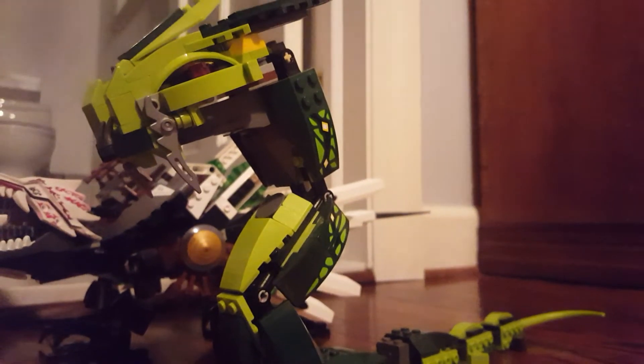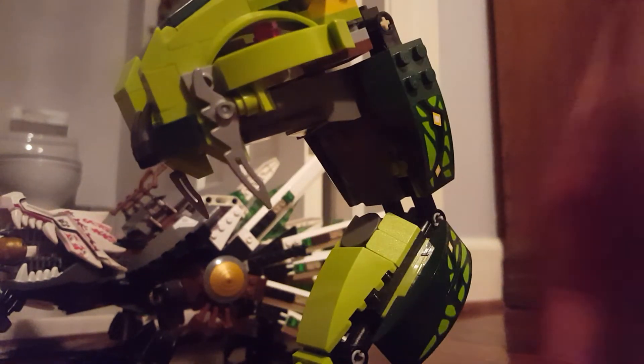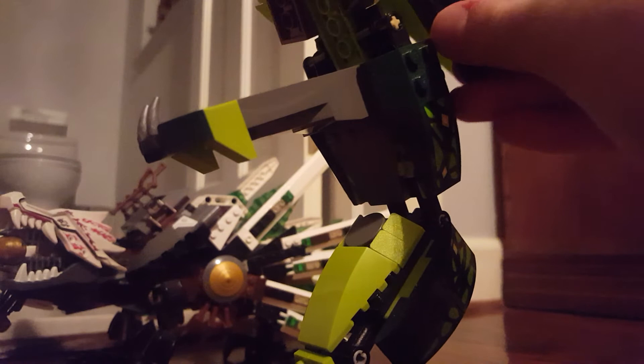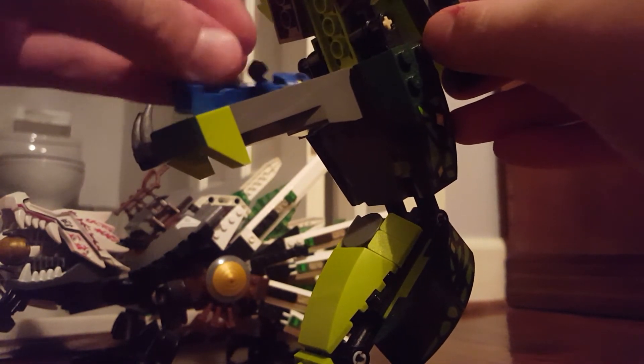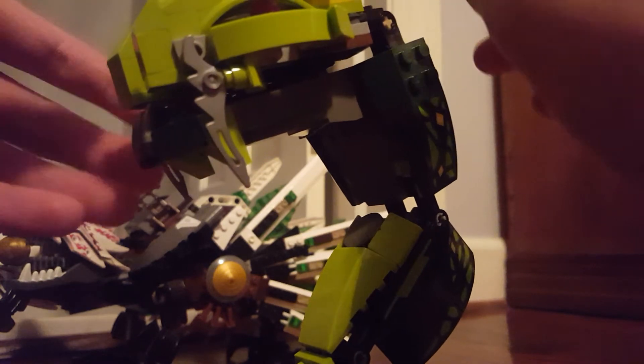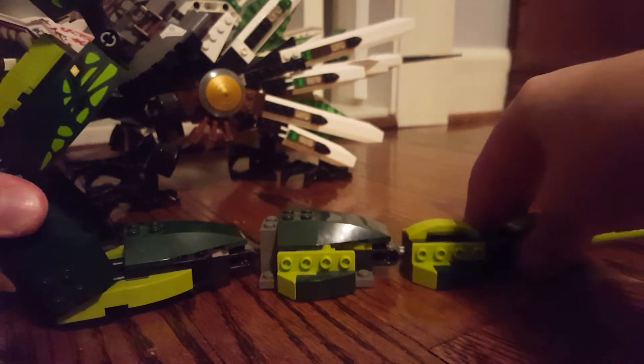Next up is the Great Devourer. His head opens up like this — you can put minifigures inside and close it up. You can do some pretty amazing things with the Great Devourer and make him have great positions.